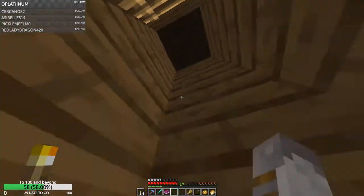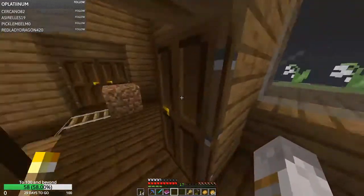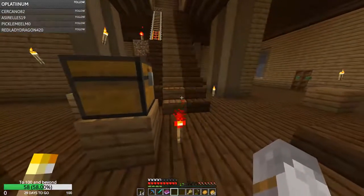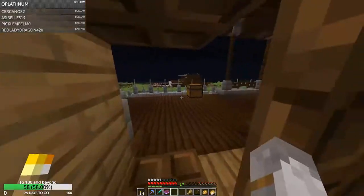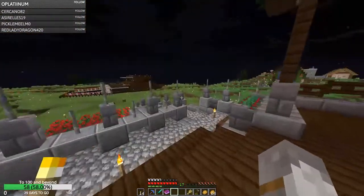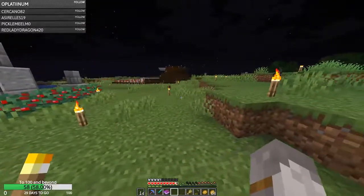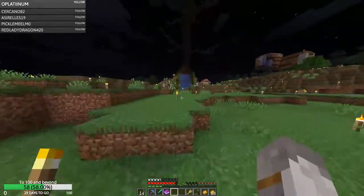Since we can't actually buy anything, I could trade diamonds for emeralds but why would I do that? Seems like a real waste of both things. I'm not a big fan of these doors. Since that's over already, I think we might head on back to the house and start up our big project for today - the mining out of the floor.